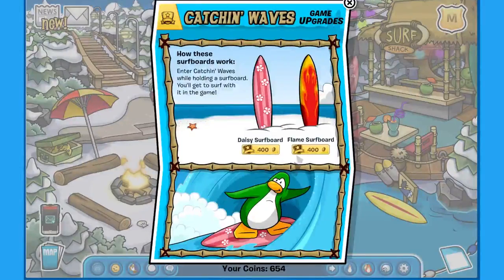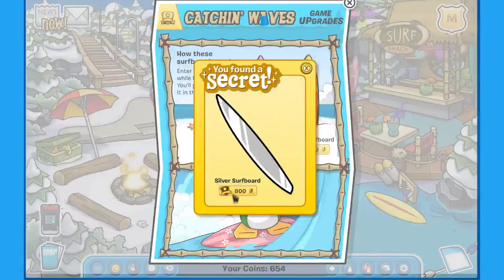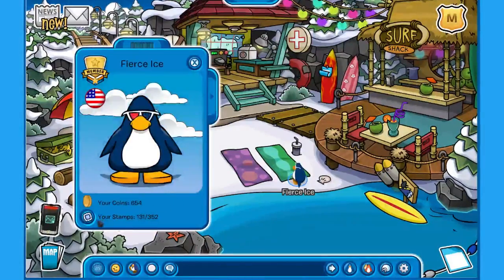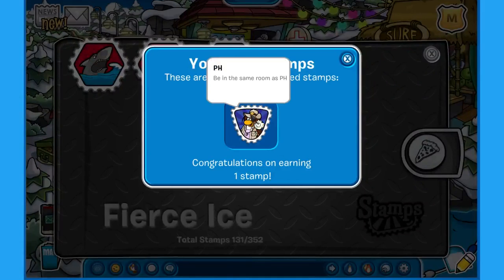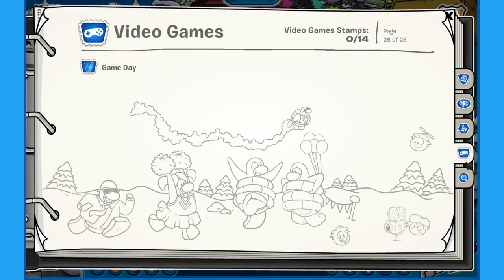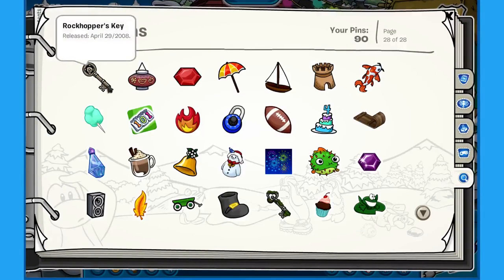So you wanna go over here — I forgot how you do it. How do you get the silver surfboard? Oh, it's over here, isn't it. Alright, so you wanna buy this. I already own it, but you definitely wanna buy this. And after you buy it — oh hey, I got a stamp, look at that.